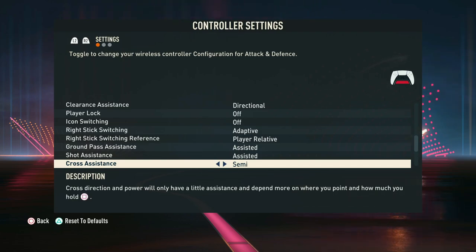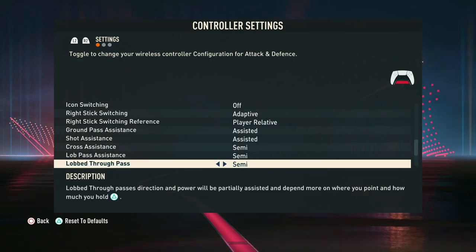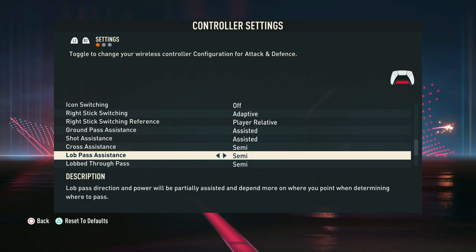In terms of crossing, we like to have this on semi so that we have more input on where the ball goes, rather than it just going into a fixed point or onto a fixed player. We have a little bit more accuracy this way.